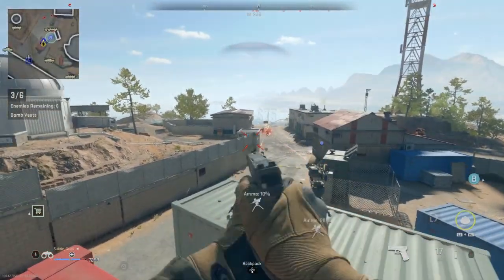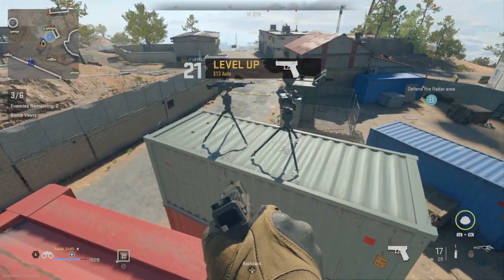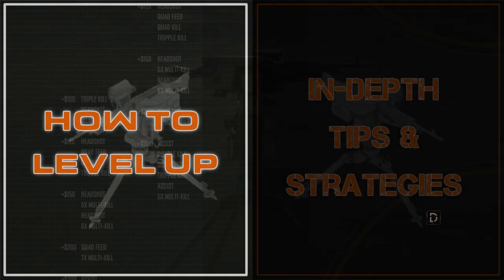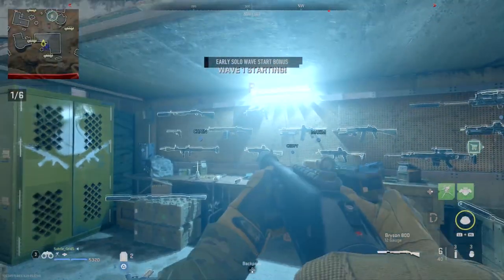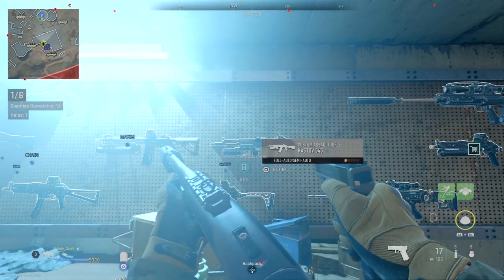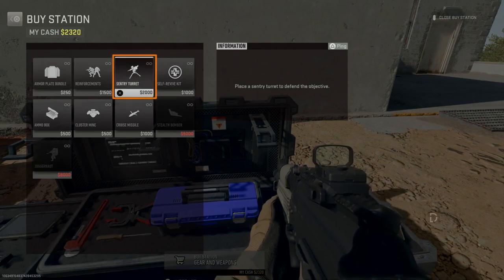Here is how to level up weapons and rank with spec ops. There will be two parts in this video. The mission to select is Defender Mount Zaya. Pick any weapon on the wall you want to level up, then buy sentry guns to help you rack up kills.